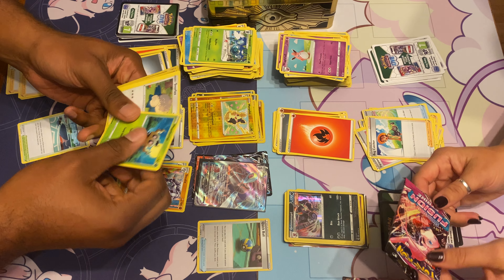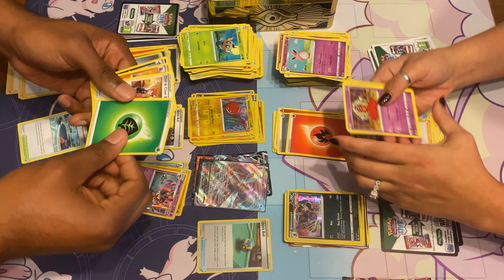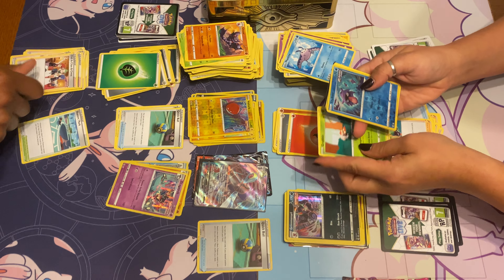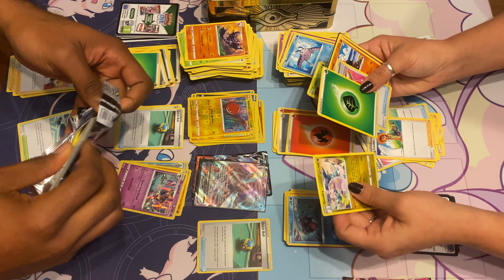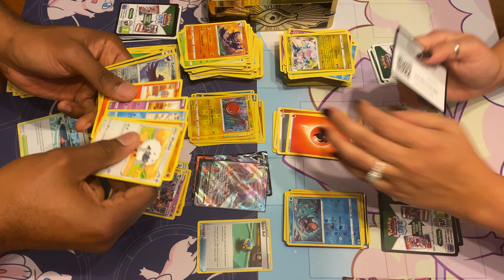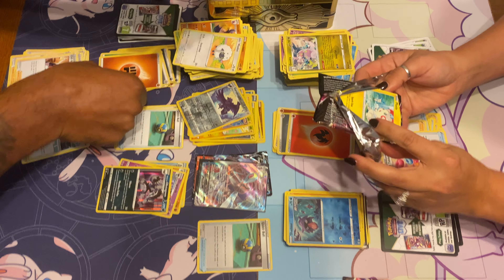This is a black pack. Draw two cards, flip a coin — if heads, draw two more cards. Pretty decent. Voltorb and Dragapult. Got another Cyllene — whatever, I can't say that. Shogun. Got another Vibrant Bell. Scorvanite. And Galarian Obstagoon. Another Quick Ball.